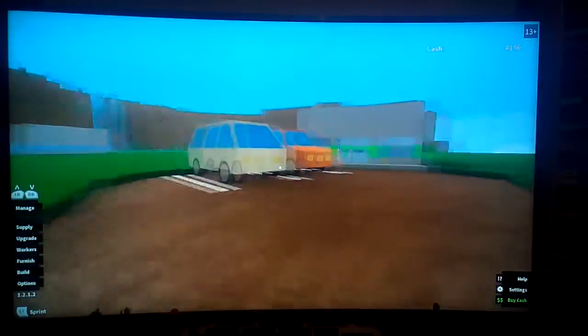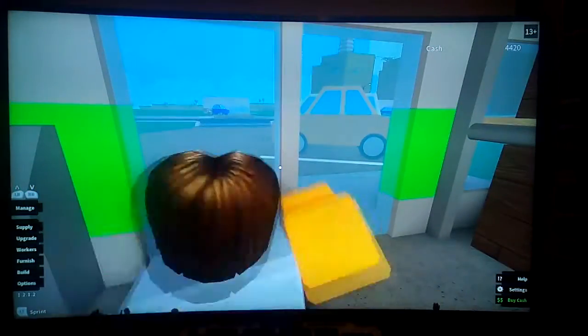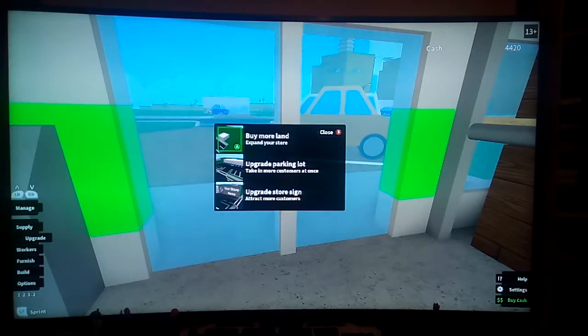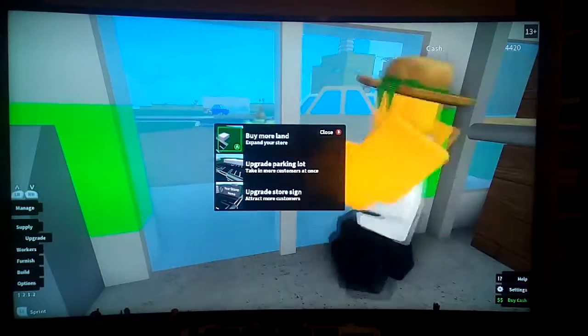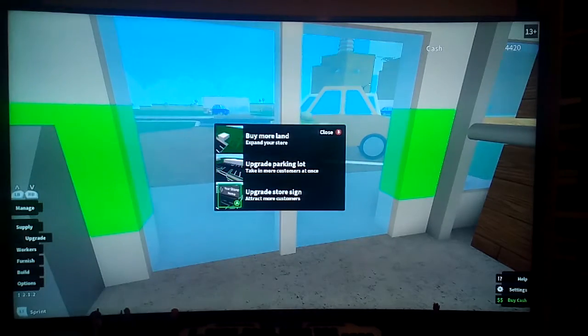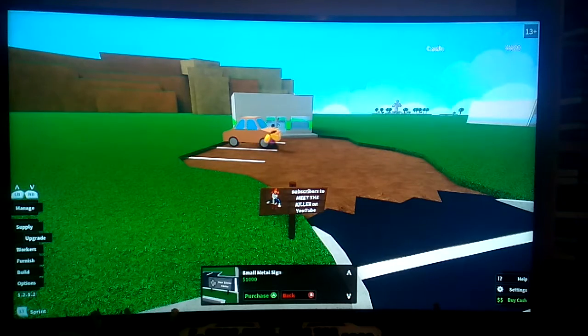I'm just going to pop over and pop inside so no one is stealing from me. What you want to do is go down to upgrades on the left-hand side, and then you want to go down to the bottom one — that is your sign. Click A on it and then it will bring you over to your sign.